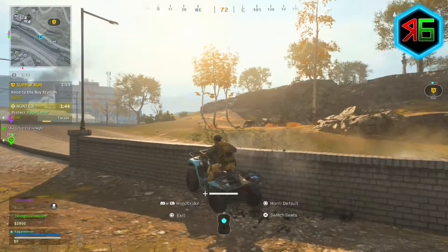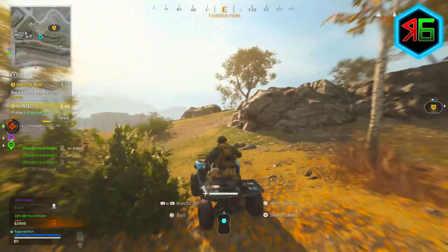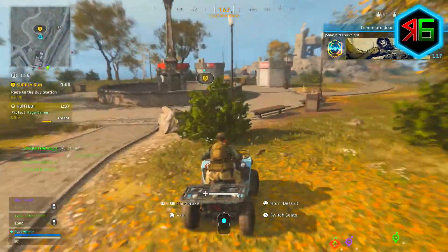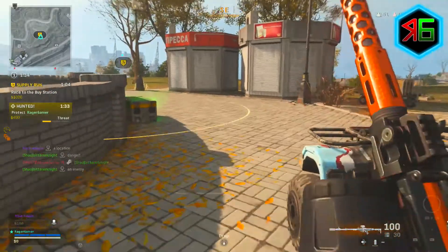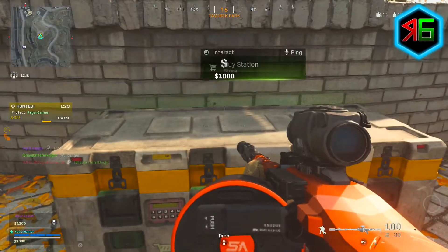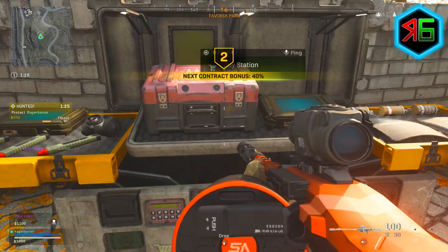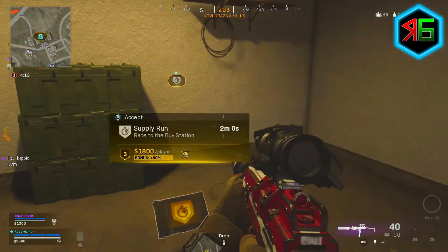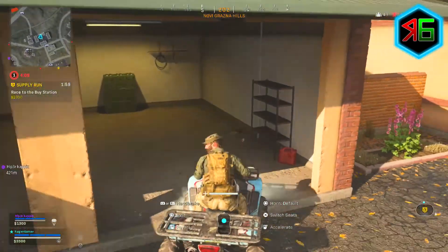So what is this new supply run contract and how do you complete it? The supply run contracts show up on the map as little timer icons. What you have to do is race to a nearby buy station within two minutes. It won't always be the closest one — on average it's about four to five hundred meters, but I've seen them go up to fifteen hundred plus meters, so sometimes you'll have to travel quite far.